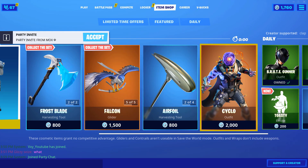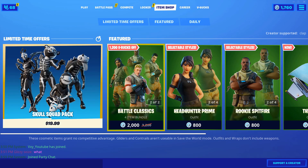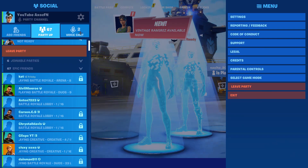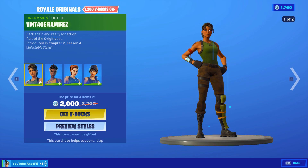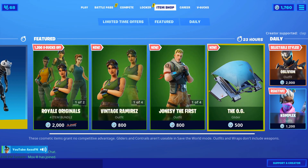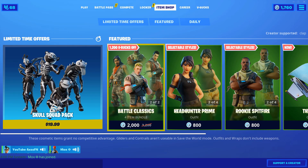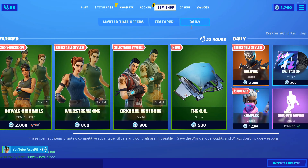Default skins, where are you at? Defaults, let's go. The OG glider — what's the pickaxe? I'm recording a video right now, but the default skins are on the item shop. OG ones. I'm going to get the royal originals. BB styles. That's sick. Oh, and the OG glider — that looks just like the Make-Go. But where did the OG pickaxe go? I thought it was supposed to be coming out today.